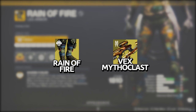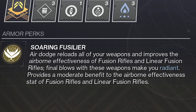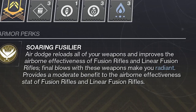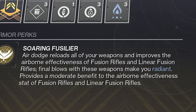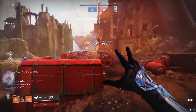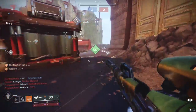Next up, a little something for PvP: Rain of Fire and Vex Mythoclast. If you're a warlock and haven't tried this combo yet, you're missing out on some good, potentially rage-inducing fun. Rain of Fire makes it so that Icarus Dashing reloads all your equipped weapons and improves the aim assist of both fusion rifles and linear fusion rifles. Final blows with those weapons also make you Radiant for free. And while plenty of fusion rifles can benefit from this build, most of them are likely going to one-shot a guardian within the intended engagement range of the weapon anyway.